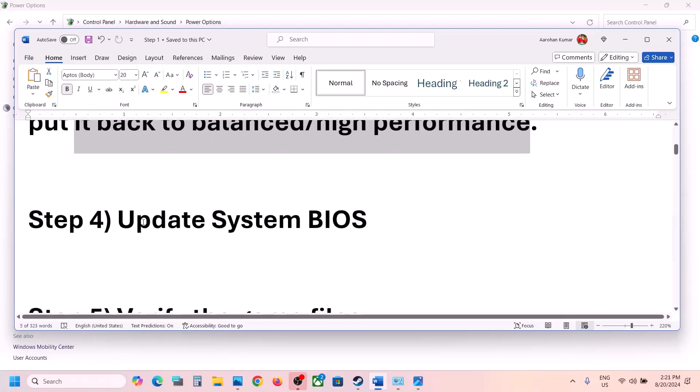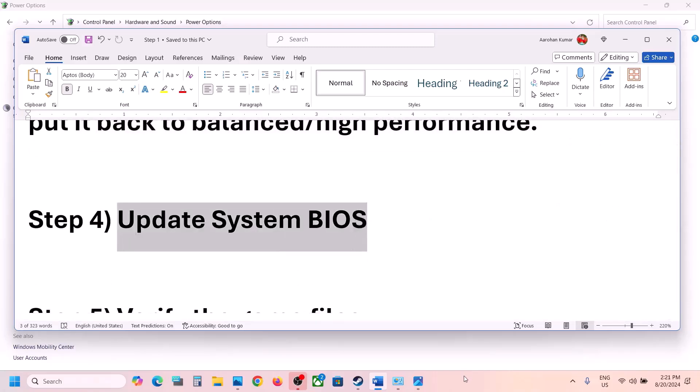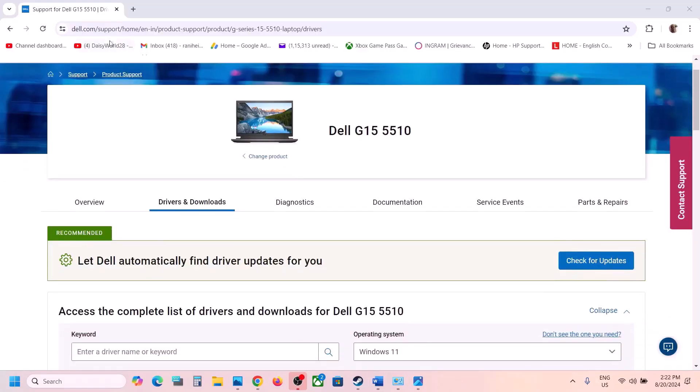The next step is to update your system BIOS — this is important. Go to your system manufacturer's website. For example, if you have a Dell computer go to the Dell website, if you have a Lenovo go to the Lenovo website, and if you have an HP computer go to the HP website.